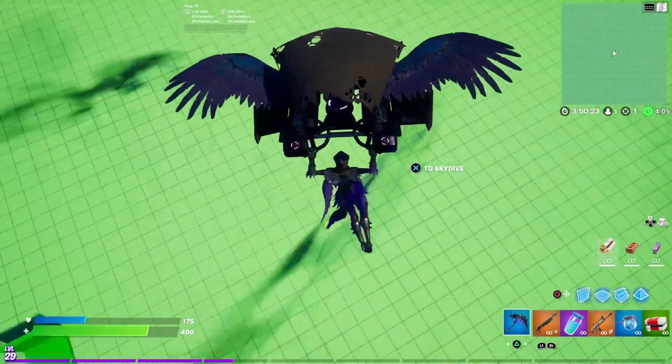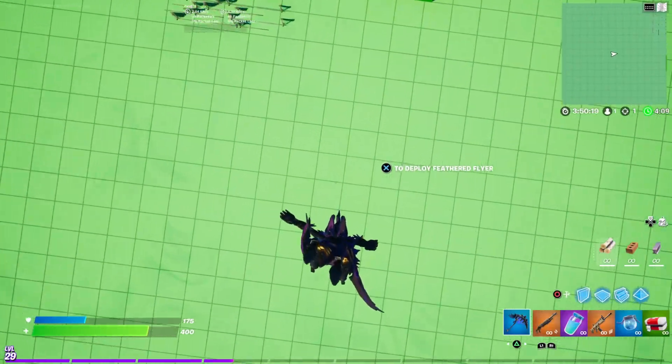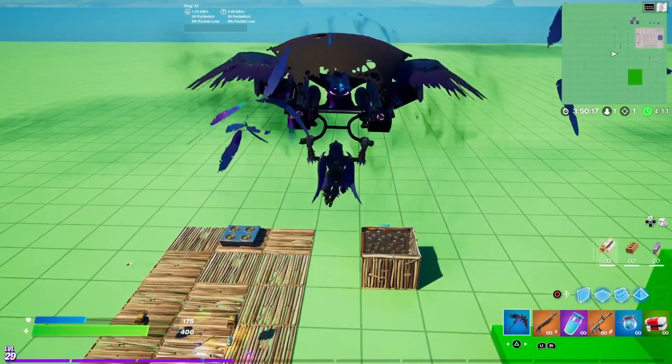This is actually one of the first gliders that had a Contrail coming out of it, if I'm not mistaken. It's called the Feathered Flyer glider — I don't think I mentioned that.